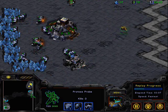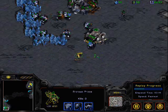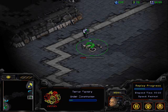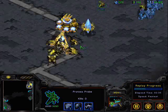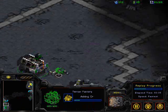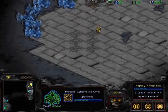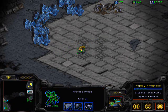An idle SCV sitting next to the supply depot, and the barracks is flying back down to stop the probe from going back out — and it's just sitting there. Hey, what's this? Proxy factory — that's not going to end well for Nav. He is researching Dragoon range, and an idle probe for him as well. The first Dragoon is out as well as another pylon coming. That probe will probably go down — the machine shop is being added on to that factory, and the probe did of course catch a glimpse of that. It looks like Nav is going to be wanting to expand here, so we'll see how that goes for him.